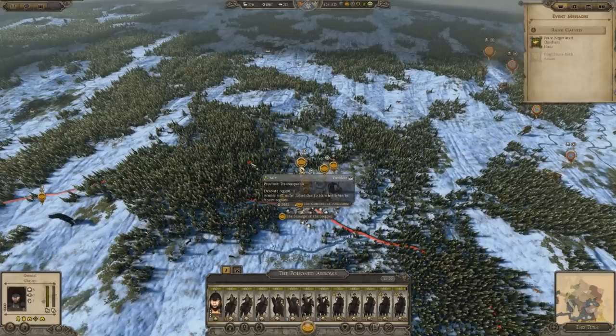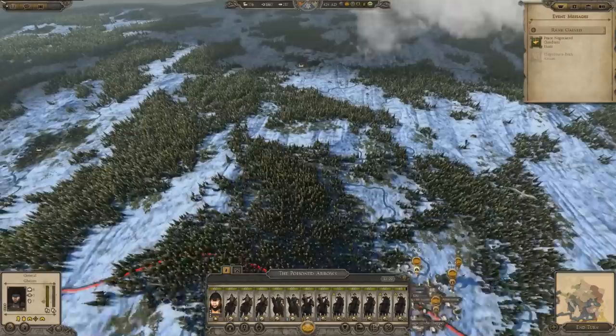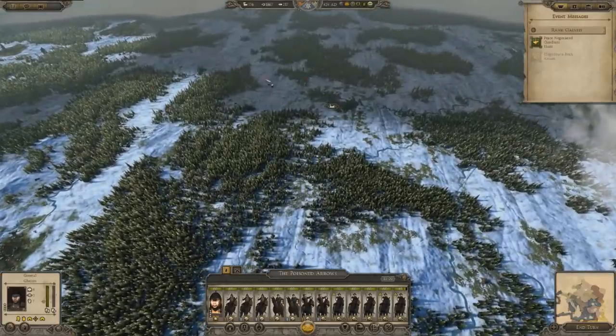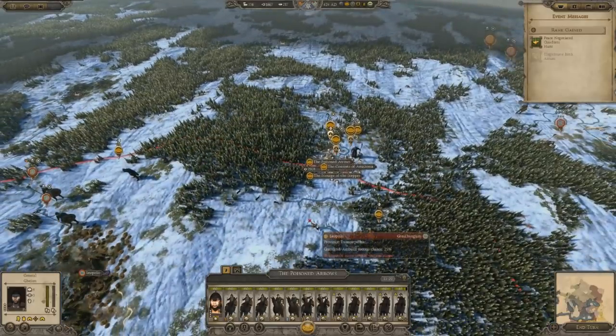If a Hun army ever gets destroyed, it is immediately regenerated in the steppes. If you ever wipe out the Huns entirely in a single turn — which I have done before — the Huns will regenerate in full the next turn. It's not like they slowly regenerate one army at a time; they will come back with eight to ten full armies straight away in the next turn. So if you exist out here and wipe them out, they will literally come back straight into your territory. It's a bit of an oversight by Creative Assembly that they never really addressed.